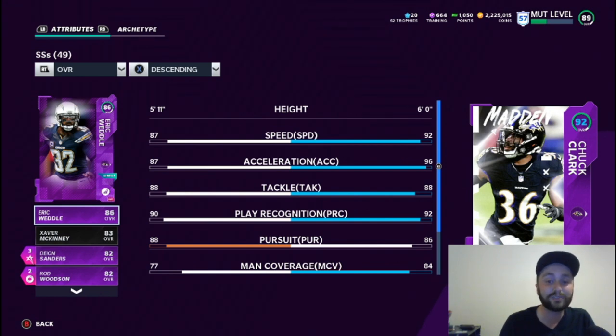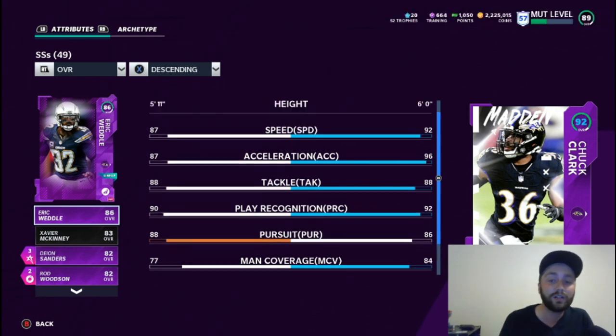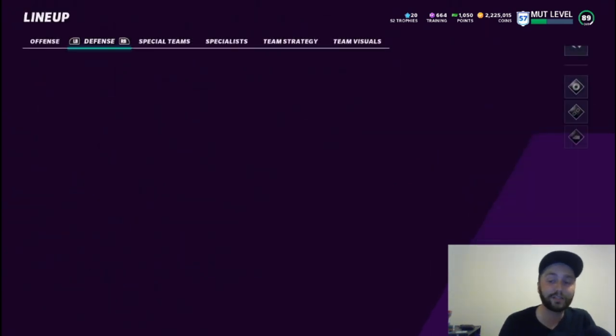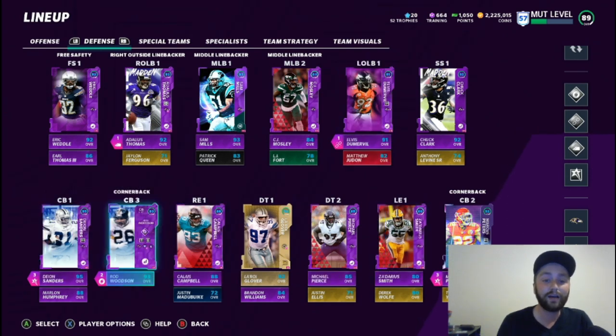Chuck Clark's stats: 92 speed, 96 acceleration — he gets there fast. He hits the zone coverage threshold. I wish I could get his hit power over 90 but it's still pretty solid. Very fast, about all you can ask for out of a strong safety this time of year. He'll be the placeholder until Ed Reed comes out.